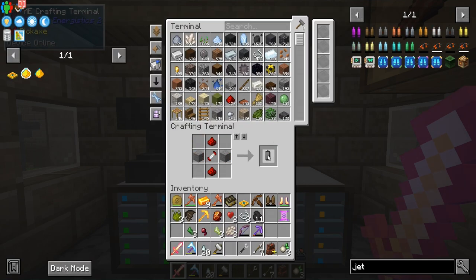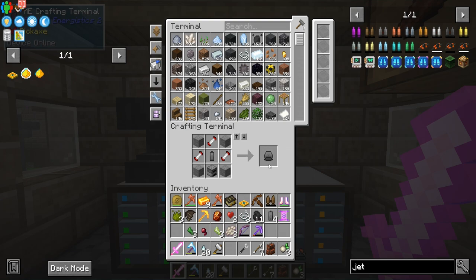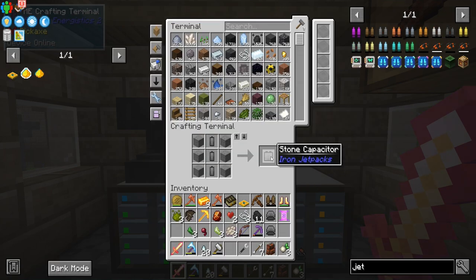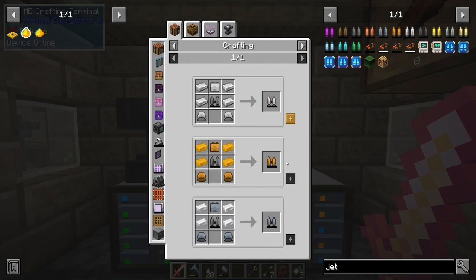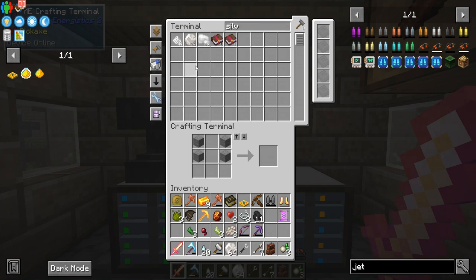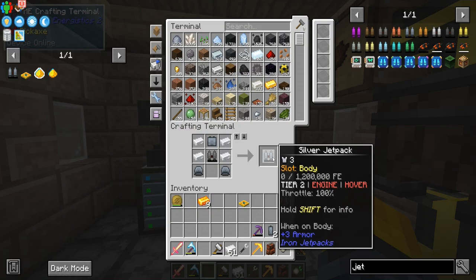Now let's see about making a stone one — one, two, three. We just need five of these. Oh, we actually need a lot more of these — that was a full stack. I regret everything. And then the battery here — there we go. Stone jetpack. Let's see, we can make an iron, a bronze, or a silver jetpack. Do we even have any silver? We do. We got a couple of stuffs here. Silver jetpack — here we go.